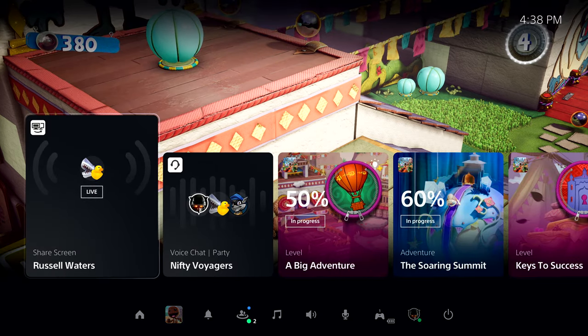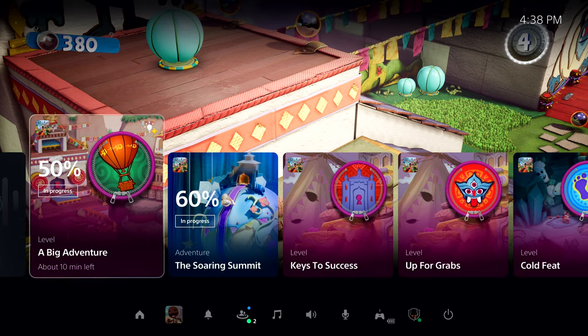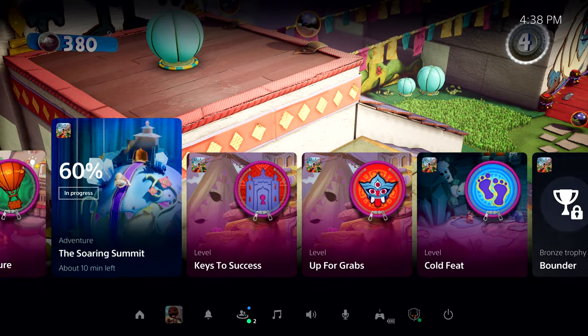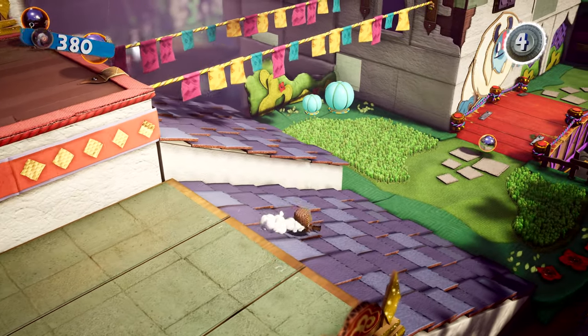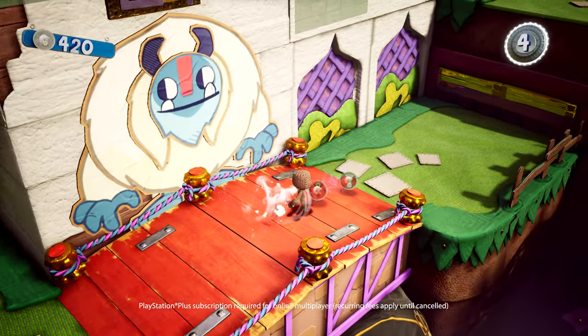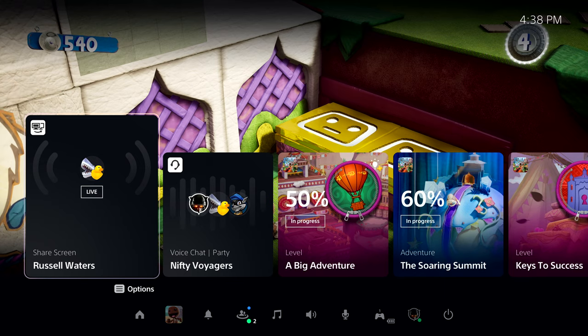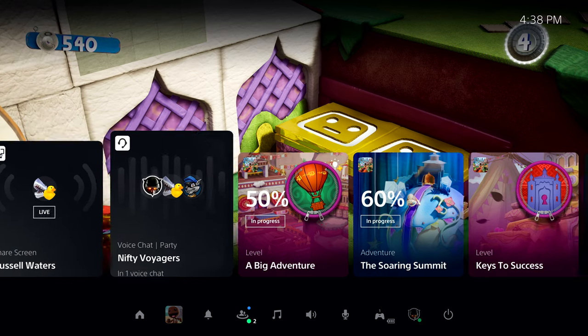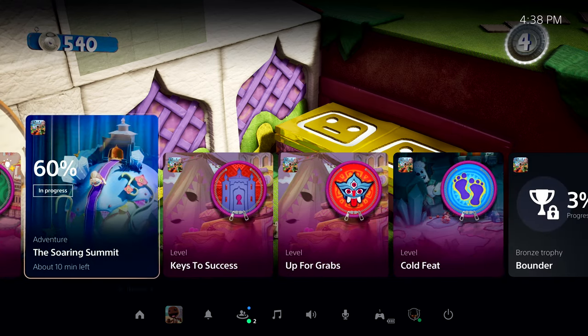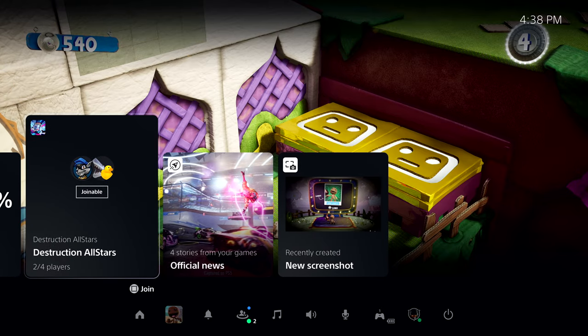Okay, let's review. So far, we've seen how activities on PS5 will make it easier and faster to hop back into PS5 games, and how you can get in-game help and chat with your friends. So that leaves online multiplayer gaming — let's check it out. I see that some of my friends are online, so it's time to say goodbye to Sackboy for now, and spin up a match of Destruction All-Stars. One of my friends in the party has already started a match, and we can join them from this card in the Control Center.